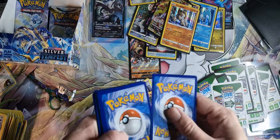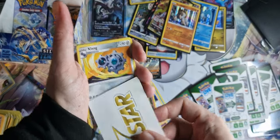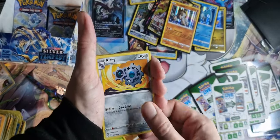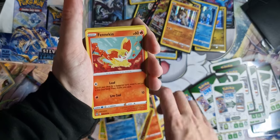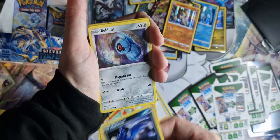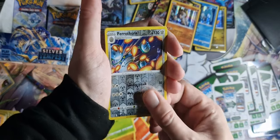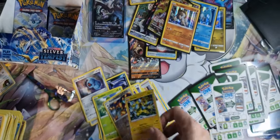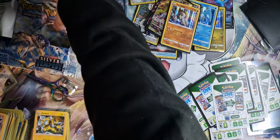I cannot believe it — I never have this much luck with this. V-Star card as well — we know what we do with them, bin. Klang, Emergency Jelly, Ariados, Fennekin, Murkrow, Beldum, Baltoy, Sunken, Ferrothorn Reverse Holo, and a Zera Aura. I actually used that one in my pre-release deck for the tournament.